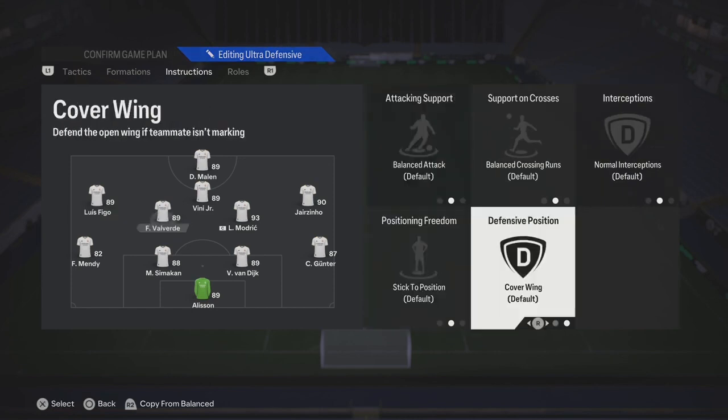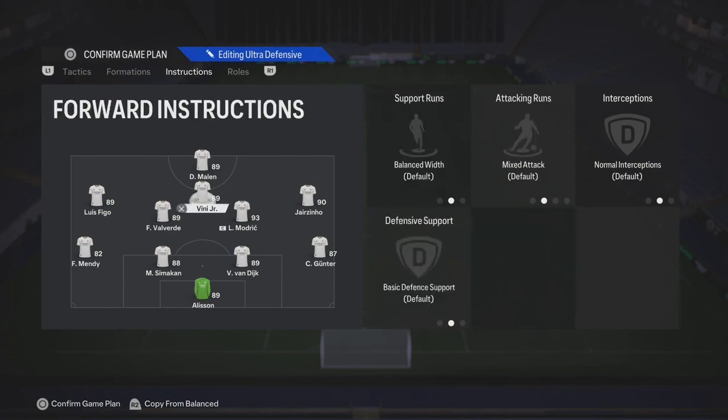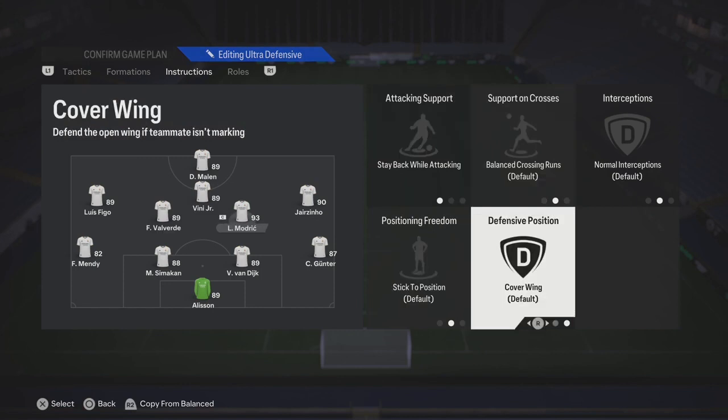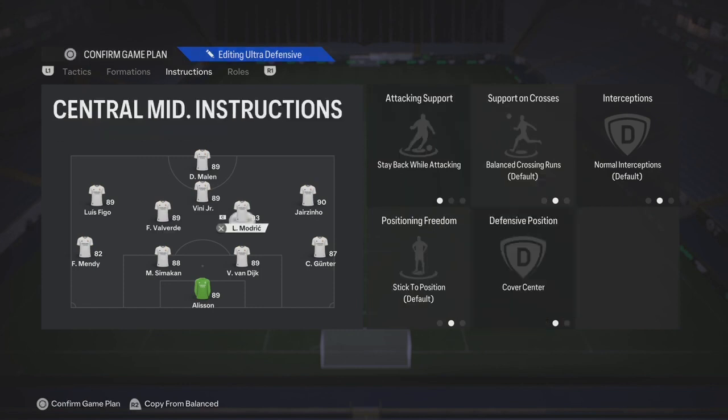Your left center mid or left CDM, just put cover center — this is going to be your more attacking center mid. The other one, you need to put them on stay back while attacking with cover center. So it just keeps that balance in the midfield.